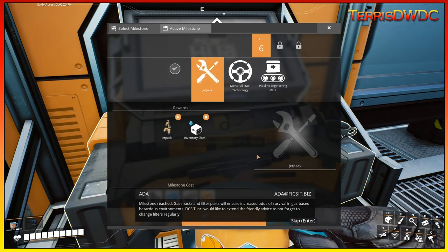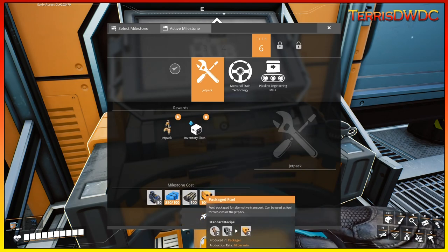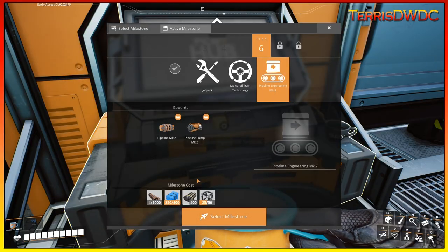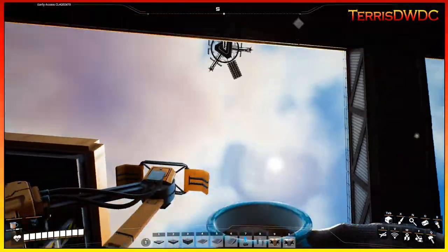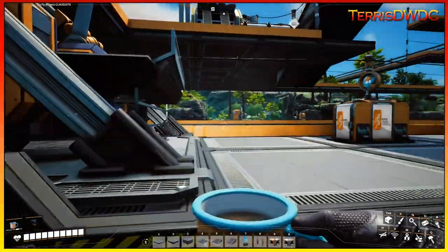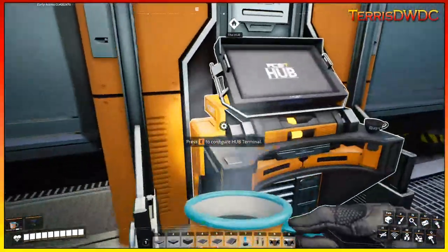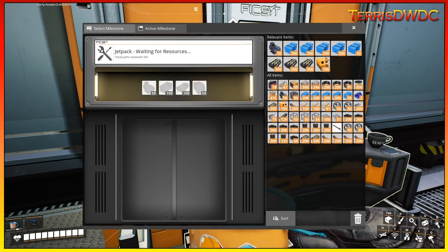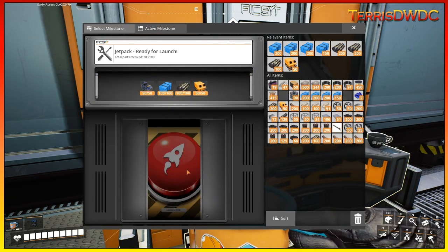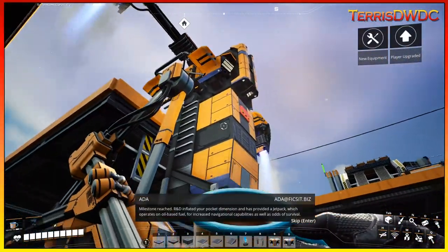Tier 6, first up is jetpacks — motors, rubber, and packaged fuel, which we've got. We just need to go gather some more rubber and motors. It looks like it's a lot of gathering materials and then waiting for the MAM pod to return. I'm going to run around and gather up what we need. Our pod has returned — let's go to jetpacks, select the milestone. Throwing in some fuel, some rubber, a little bit of plastic, and some motors. Launch away — that milestone is now completed.